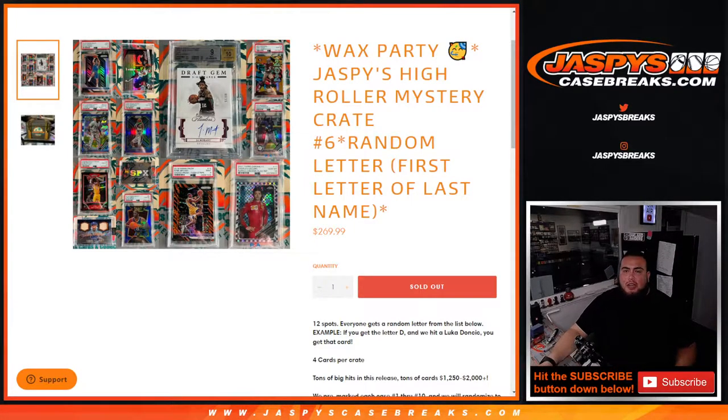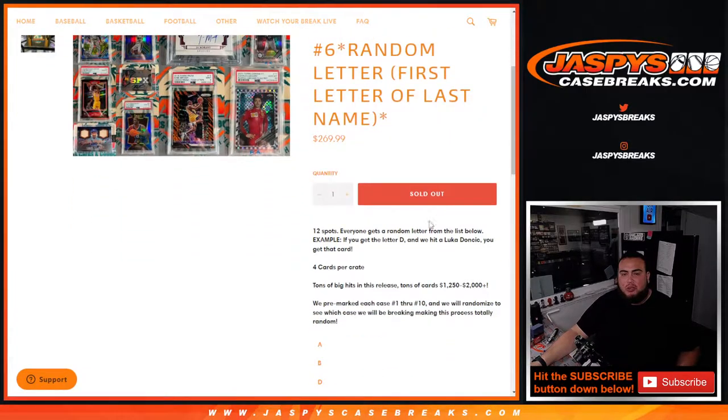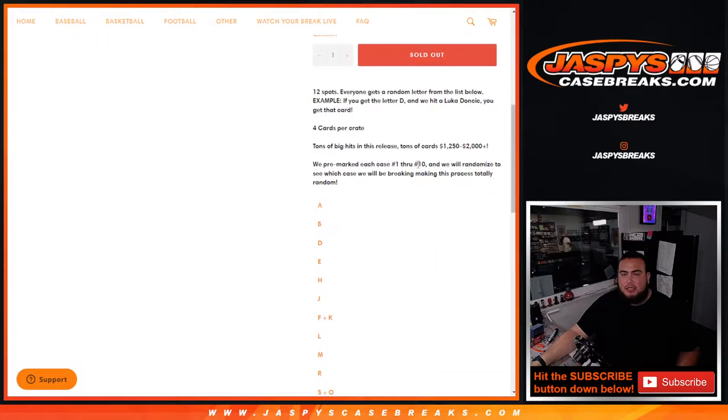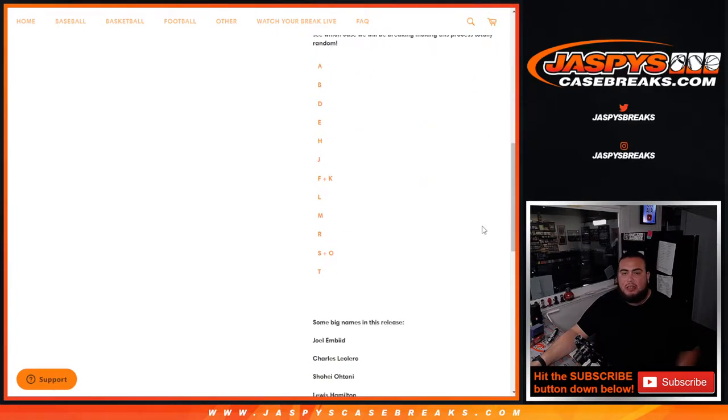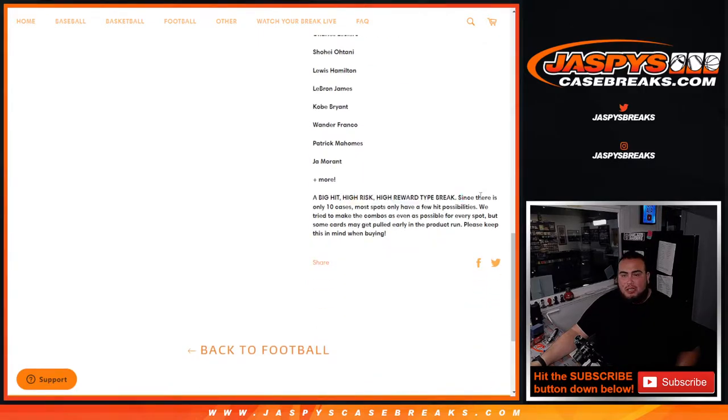What's up everybody, Jace here for jazbeescasebreaks.com. Another wax party promo break — Jazbees High Roller Mystery Crate number six just sold out. This is a random letter break where we go by the first letter of the last name. 12 total spots, everybody gets a random letter. For example, if you randomize letter D and we hit a Luka Doncic, that goes to you. Four cards in a crate, tons of big hits well over $1,200 to $2,000. We pre-marked each case 1 through 10 and will randomize to see which case we're breaking to make the process totally random. It is high risk, high reward since there's only 10 cases, so some spots may only have a few hit possibilities.